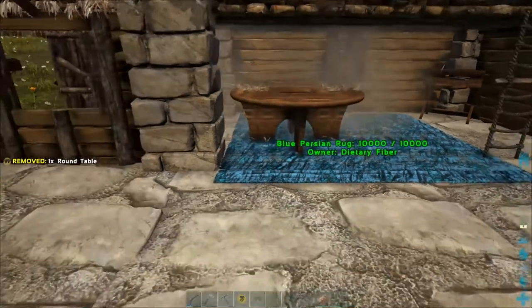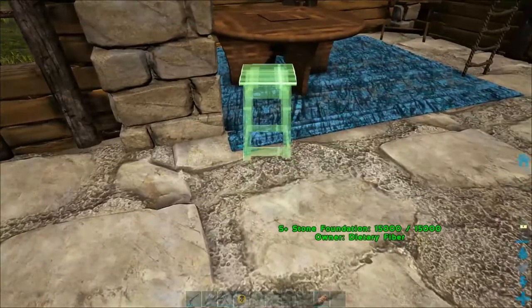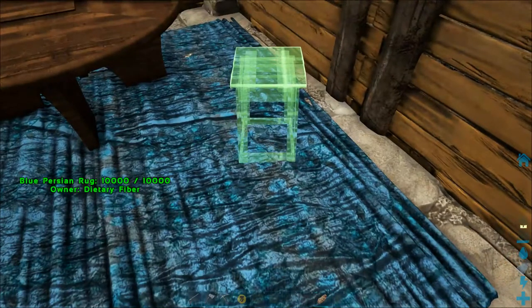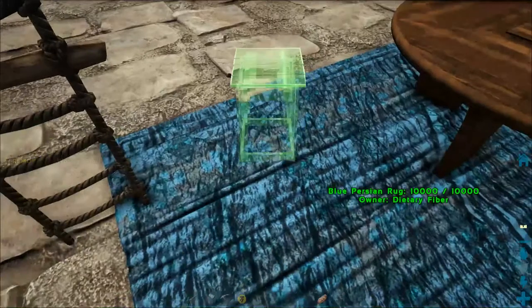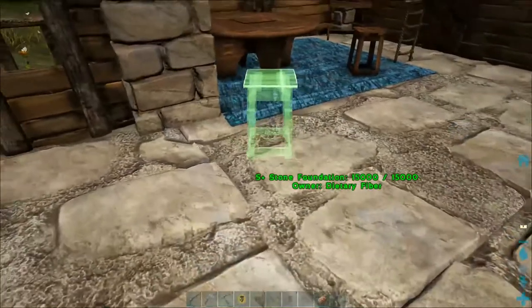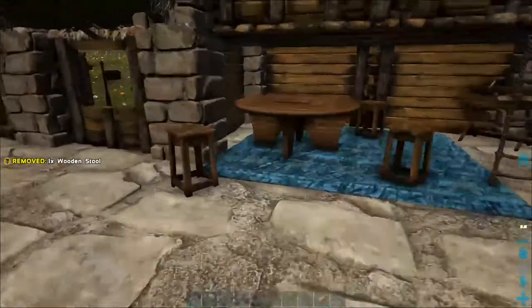I guess we'll just face them away anyway so that like you can sit in them — you just won't be sitting at the table. That works too. Just leave the stools facing in such a way that it's not a problem. I think that might be the best solution. So we've got some stools.